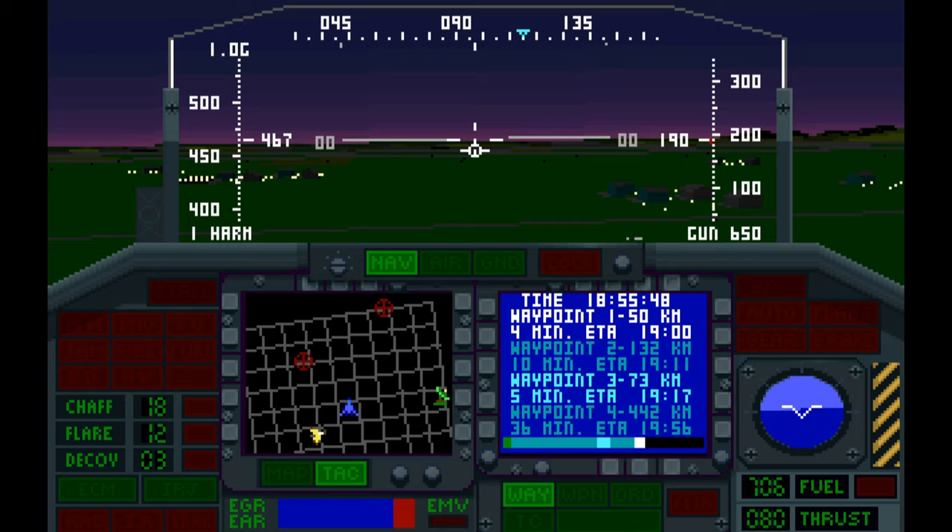We've been detected. Switching to AMRAAM — going to get rid of that guy before he continues to track us and brings all the other aircraft in on us. Bay open, fire the AMRAAM, bay closed — and he's down. Reversing heading back the way we wanted to go. They know we were here now. Complete stealth is gone — I'm not terribly surprised by that. Just going to push on now to our target, hoping the other fighters won't get vectored to me. Could have done without that.